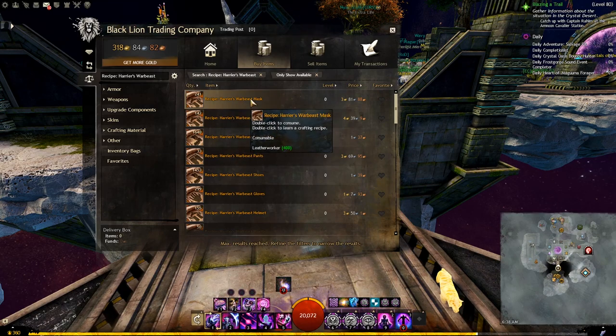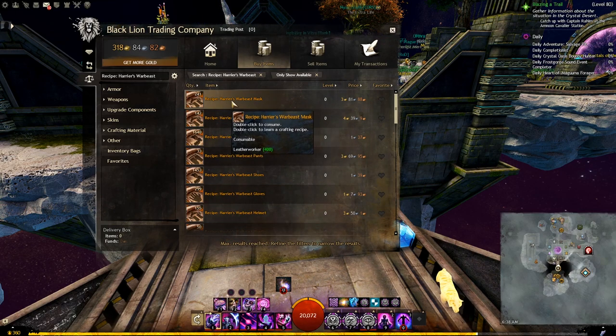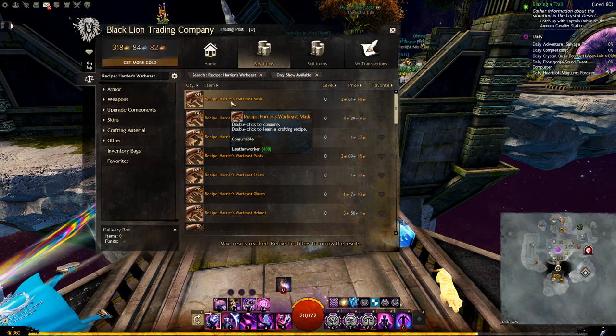To be able to craft the Warbeast Armor, you must have the recipe for it. You can get them as a lucky drop while you are doing bounties in pacifier maps, or you can buy them directly from the trading post. The name of the recipe will include Harrier in it.